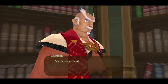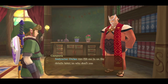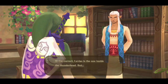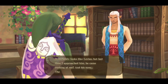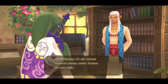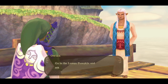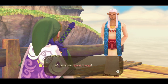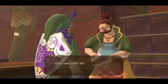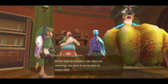Gaepora suggests we speak to Instructor Owlan to find out info on how to find Levias. Owlan tells us that while we can find Levias in the Thunderhead, something seems wrong with him — his usual joyful eyes are filled with malice and Levias attacks all who draw near. Owlan suspects possession by some evil and suggests we talk to the owner of the Lumpy Pumpkin. But first he'll teach us the Spiral Charge technique. The Lumpy Pumpkin owner tells us he usually gives an annual offering of pumpkin soup to Levias but hasn't yet this year, and asks us to take a batch over.